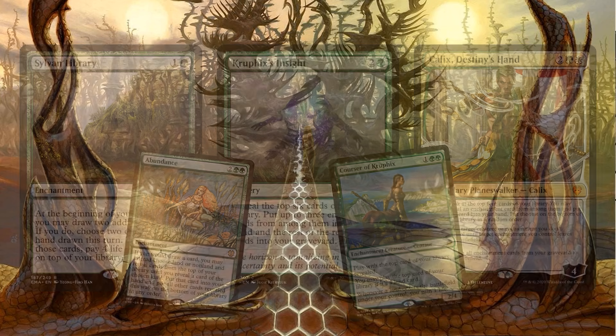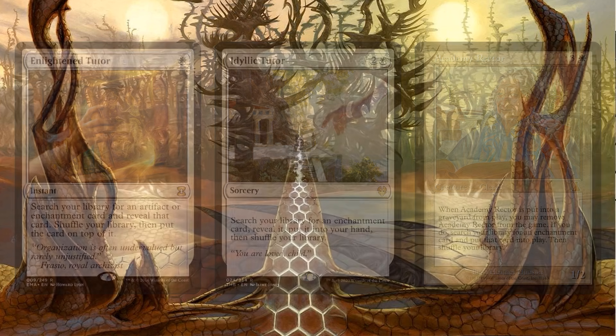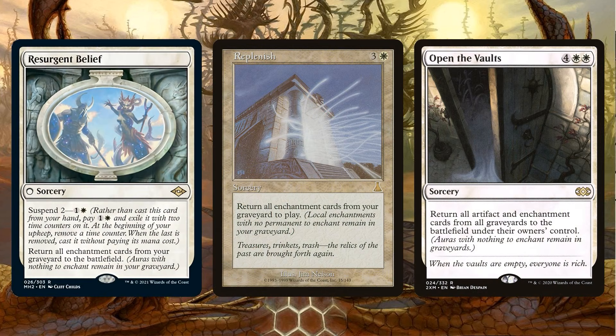Raw card draw is great, but sometimes card selection is more important. Enlightened Tutor and Idyllic Tutor can both tutor up enchantments. Academy Rector can tutor it up and put it directly onto the battlefield — that's amazing. And if you want over-the-top sources of card advantage, Resurgent Belief and Replenish can literally pull 5-10 enchantments out of the graveyard directly onto the battlefield. It's a huge over-the-top effect that can win the game, and oftentimes when you dredge all those enchantments back, they all have their own triggers, setting off constellation effects.